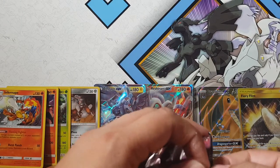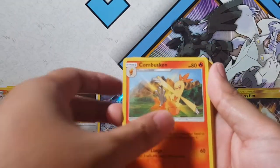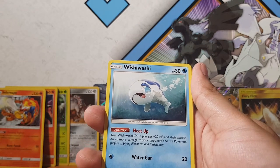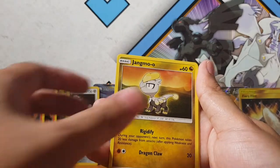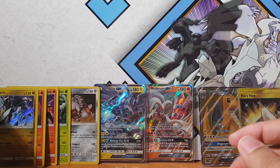Let's open up another Dragon Majesty. What can we pull this time? Third time's the charm - just want that rainbow rare or secret rare. We've got Wishiwashi - that's the best name ever - Pheobe, Corsola, Jangmo-o, Totodile, and Fairy Flint - the younger brother of our secret rare over there. And for the rare - oh, Keldeo! I have so many of these as well, sadly. Another Keldeo holographic.